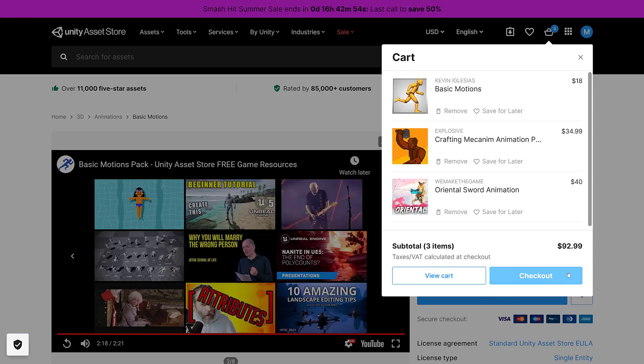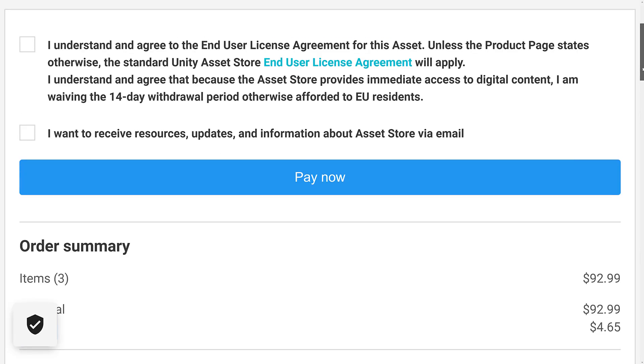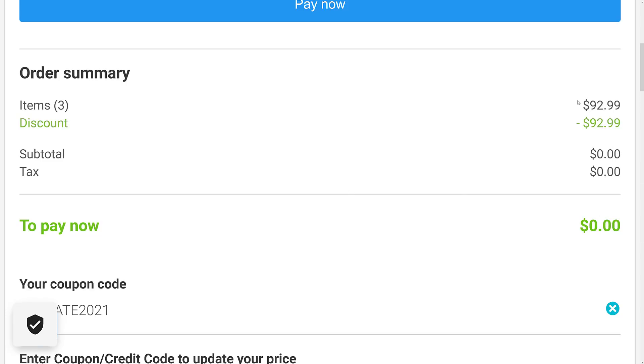In order to check them out, you basically just click checkout. I'm zoomed in on the right side of the screen — I can't show the entire checkout screen because it shows my address and payment info. When you first come in, you're still seeing full price. What you do is enter the ANIMATE2021 code and apply it, and the total should go to $0 once you hit apply.